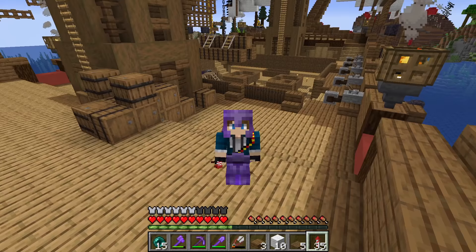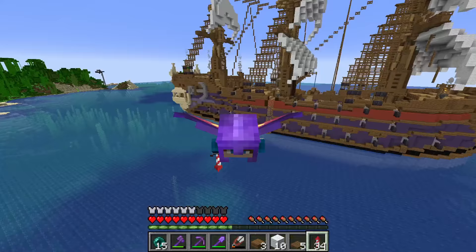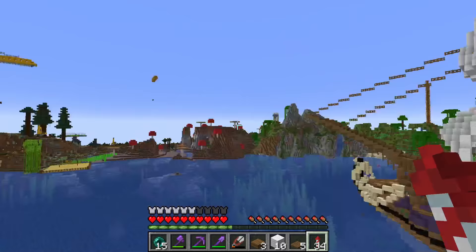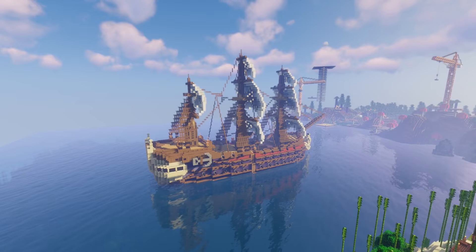Guys, believe it or not, I think that is everything complete. Let's take off and see. Holy cow, that looks freaking amazing. Let me know in the comments if you think I should do some sort of design on the sails, and if so, what should that be - maybe just colors, or should we just leave it white? Because I'm kind of in favor of that, mostly because it's very hard. This has probably been the most work in Minecraft I've put into a project in a long time. But I really think it's paid off, and I hope you guys think so too.